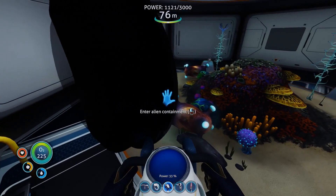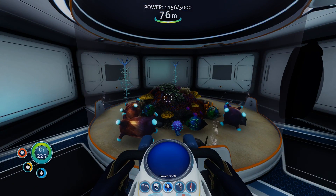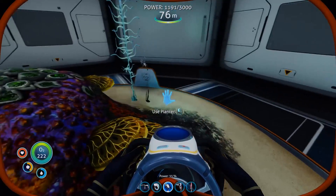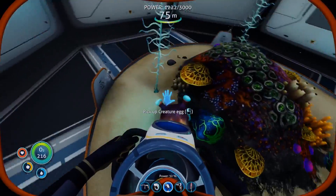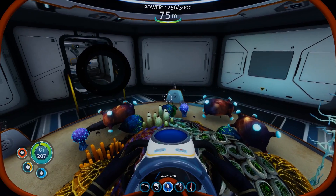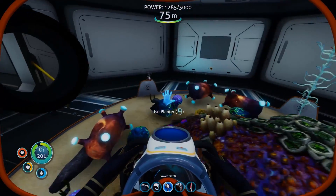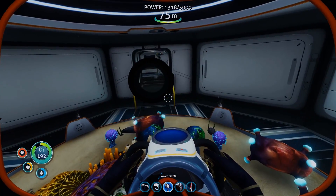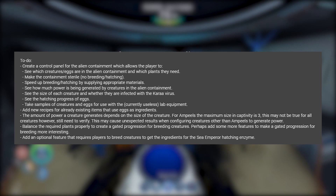Once you have what you need — in this case blood oil and the koosh things — you can put the eggs down and they'll start their process of hatching. You can have more ingredients required per creature. Once these guys hatch, these ones particularly will generate electricity while in here. In the future they want different creatures to have different abilities — maybe stalkers with the right plants could follow you around, fight for you, defend you. It's really cool and they could expand this even more.